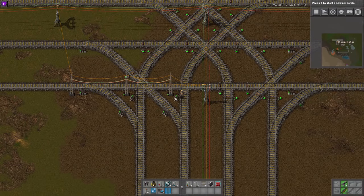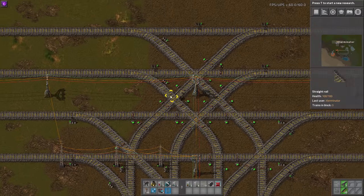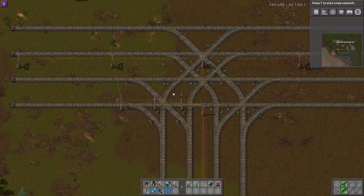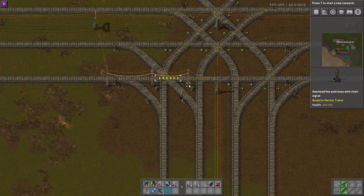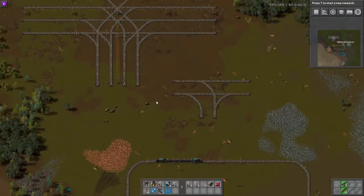In intersections this can get quite messy. One option is to just not power the entire intersection section — power up to it and the train should have enough momentum to drift through the unpowered section and then pick up speed again in the next powered section. Or you can just power the whole intersection; it'll just be a little visually messy.